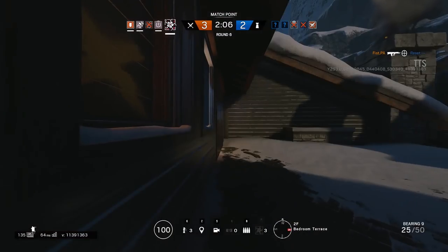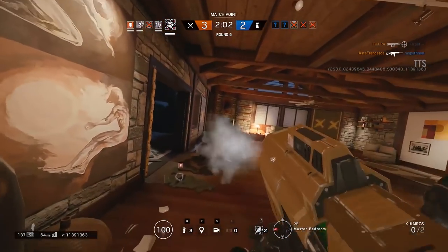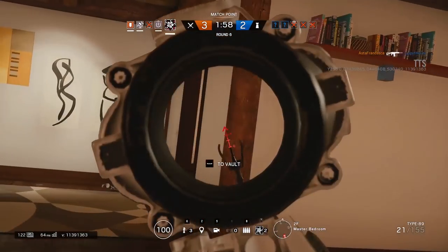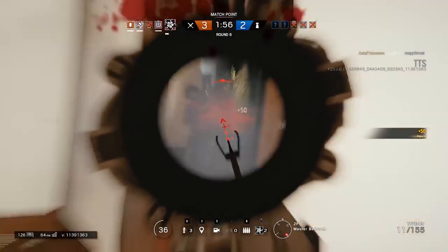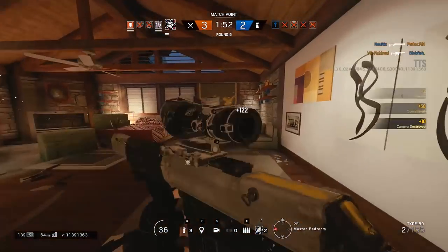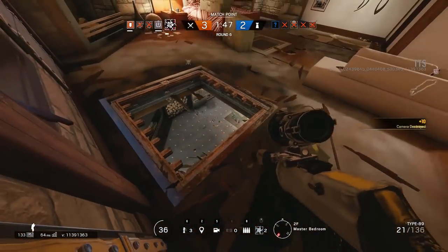Most sites are balanced around the fact that there's either a hatch or a wall into site, which eliminates a lot of hiding options for defenders. If you can't breach the thing that's there solely to balance the round so attackers have a chance to win, you're pretty much guaranteed a loss. Obviously you can still win, but it'll be much harder for absolutely no reason. So just wait before you run out and let your teammates take care of any possible spawn peaks.